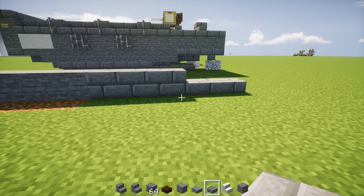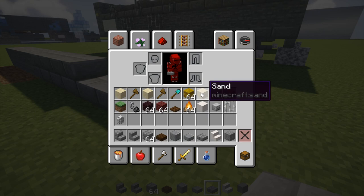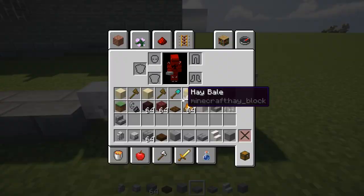Then we're going to go right behind and add a skeleton skull — this is going to be the propeller. Behind that, we're going to add in diorite walls, two blocks. And right above that first diorite wall, we want to add in a stone brick stairs upside down facing the front.